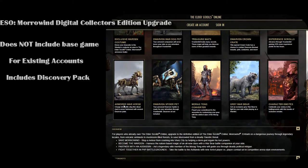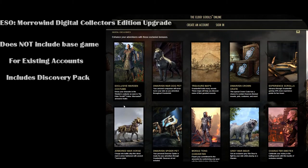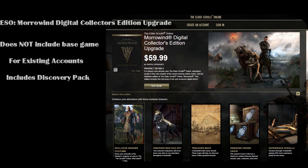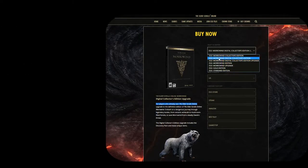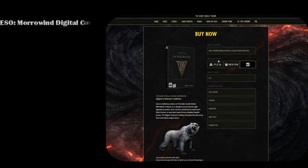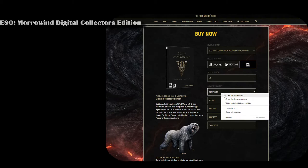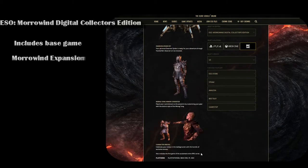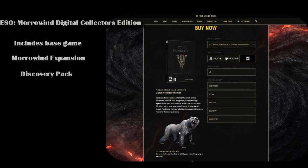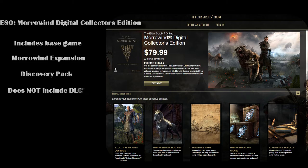You'll also have some treasure maps to go hunt for, and experience scrolls — so a lot of extra perks for purchasing the Collector's Edition Upgrade. Again, this is for people who already own the base version. The next option will be for those who don't have the base version of the game and want the game, the Morrowind expansion, along with the Discovery Pack that will give you the extra perks.